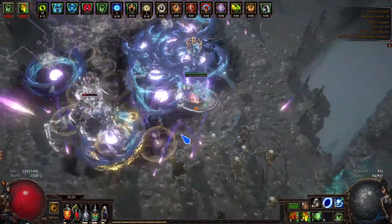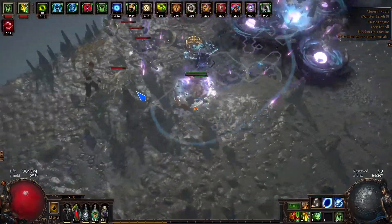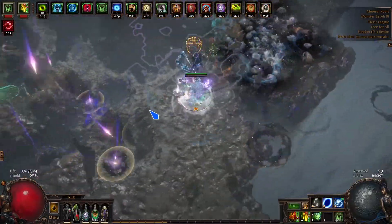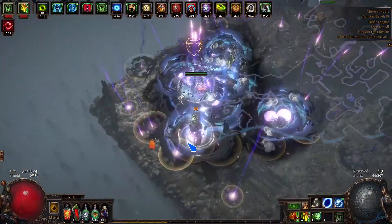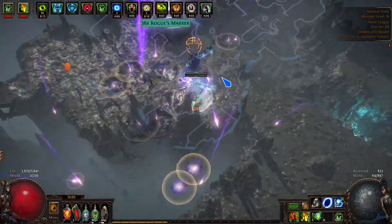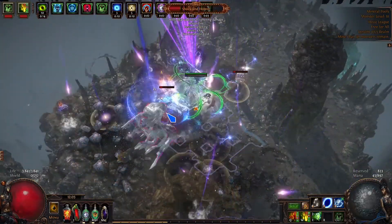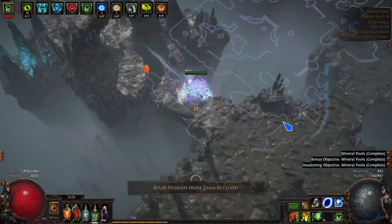The main problem with this build that I want to talk about today is in Heist. My whole kit is reliant on Frenzy Charges. I have 10 Frenzy Charges and I get stats for each Frenzy Charge, and I need 10 for it to feel really good. Now in Heist, when you're doing the content and trying to unlock a door, it takes too long. Especially when lockdown happens, it like triples the time it takes to open a door. So all my Frenzy Charges run out and then as soon as the door opens, I'm too slow to gain those Frenzy Charges back and I just get one-shot.